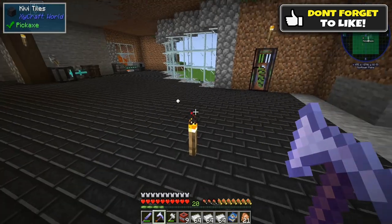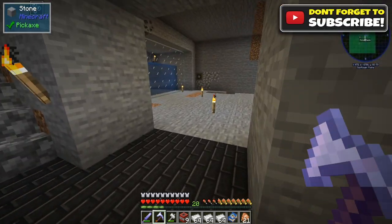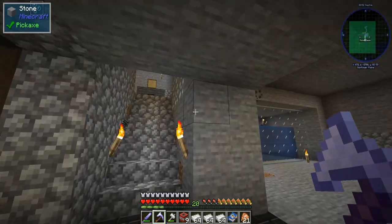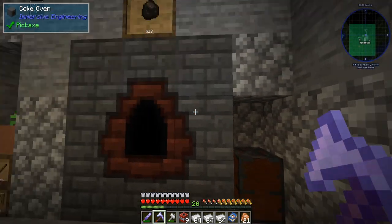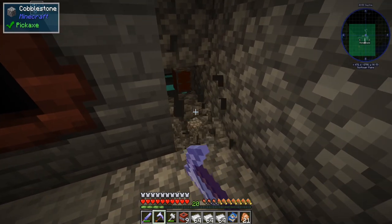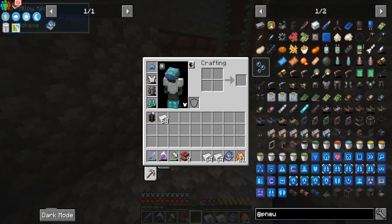As you can see, we're getting a lot of materials here which is good, but eventually we do need to expand our storage even more. We also filled up the dark tank from Evil Craft — we have so much creosote oil, it's amazing.